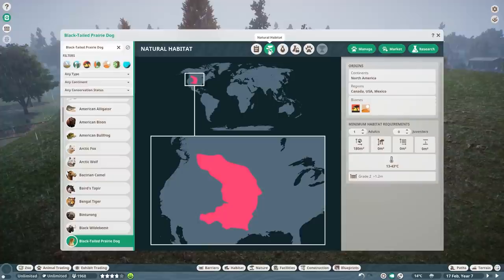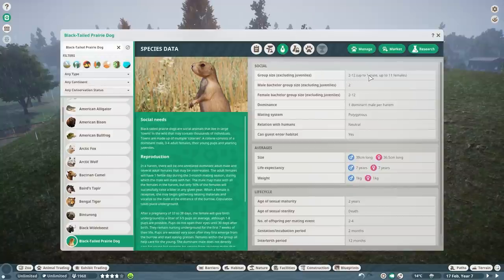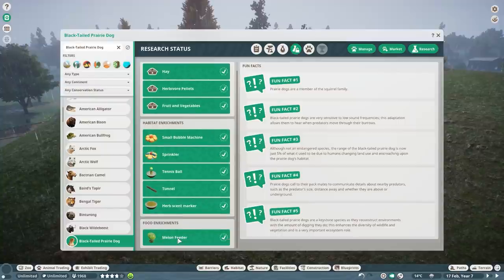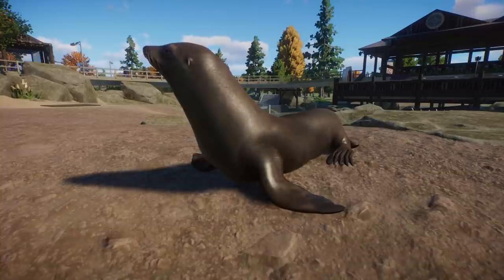Black-tailed Prairie Dogs are Least Concern, found mostly in Canada, USA, and Mexico. They like grassland and desert biome. Species data: two to twelve animals, up to one male and up to eleven females, mostly two to four offspring, and average difficulty to reproduce in captivity. For enrichment you can use the melon feeder, tunnel, tennis ball, and small bubble machine. They also have an interspecies bonus with the American Bison.